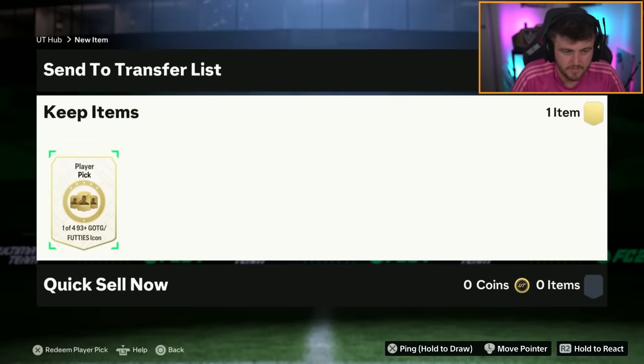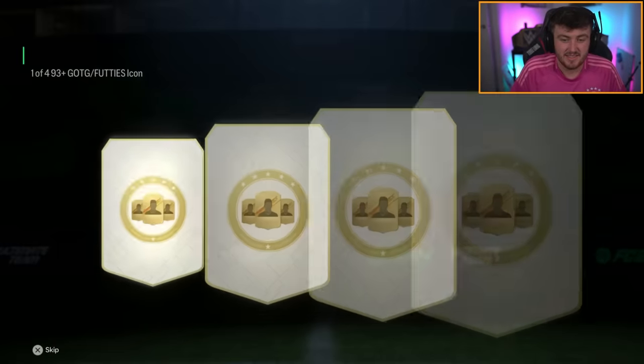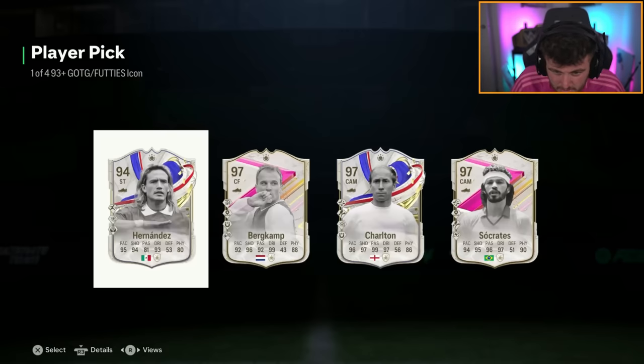Next icon pick. Will we get ourselves... I'm feeling like a Rio Ferdinand. Cheeky Rio Ferdinand EA? What do you say? 97 Bobby Charlton though. Hey, Hendrik's favourite footballer. We love that.